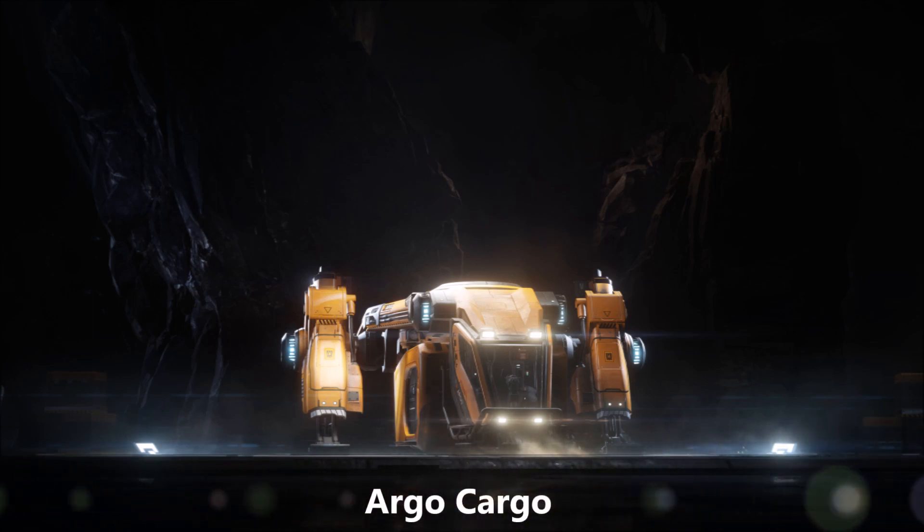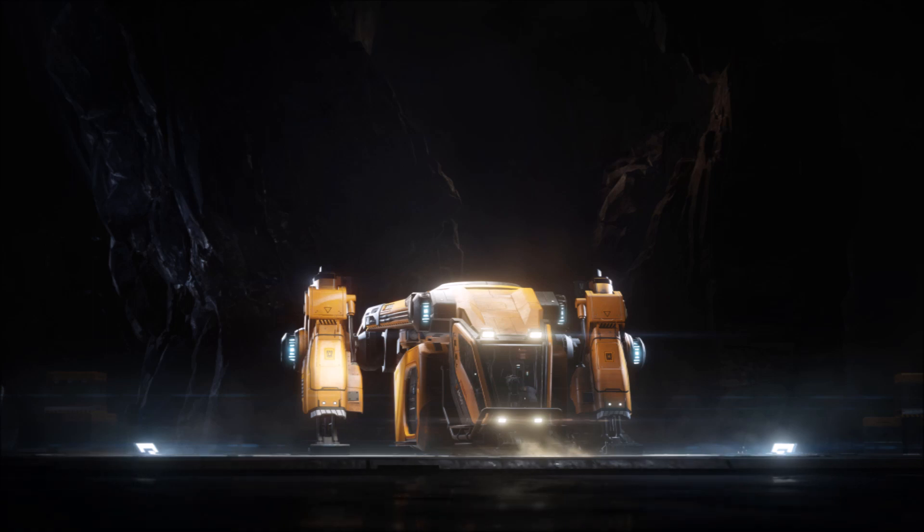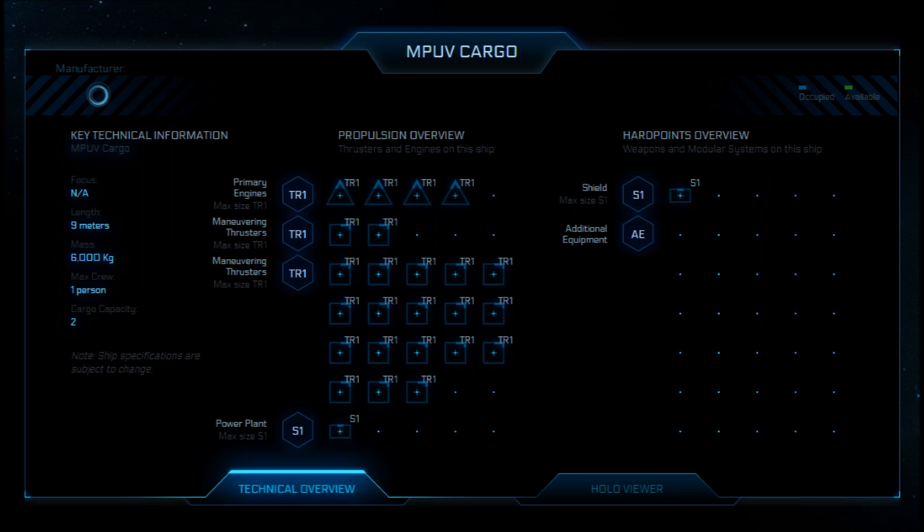The Argo Cargo. Directly from CIG: the Argo MPUV1C, commonly called Argo Cargo, is a dedicated merchant transfer ship. Vast numbers of Argo Cargos are responsible for loading and unloading goods onto massive long-haul transports and miners that cannot otherwise land on planets or dry docks, such as the Hull D and the Orion. I don't see the Argo Cargo as a ship that makes sense for cargo hauling in Alpha 3.0. Lacking a quantum drive and only possessing six standard cargo units of space, it's the least ideal option. This is a non-starter.